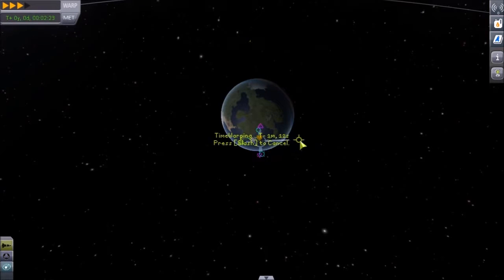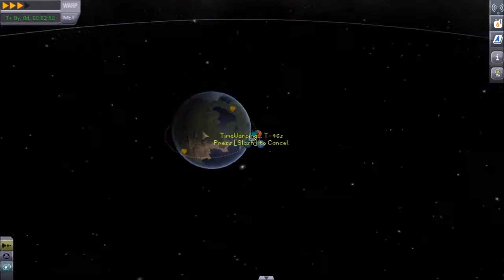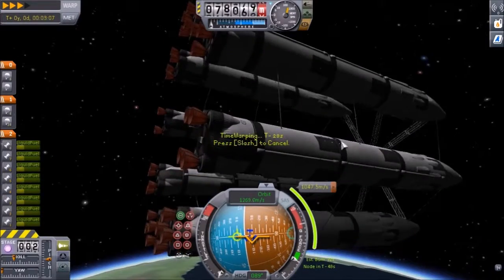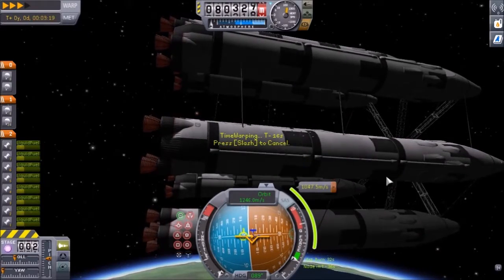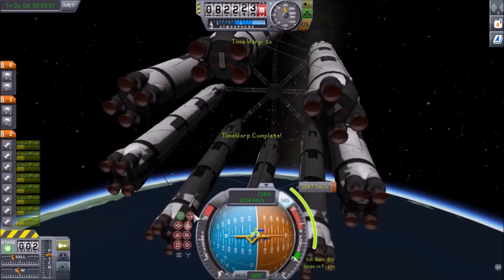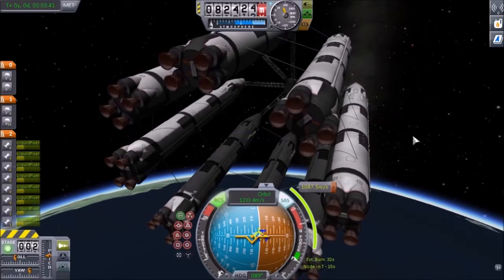Adding a maneuver node just to get into a slight orbit here. The periapsis will still bring us inside the atmosphere. I've got what I think are called burner engines - you can't see them because they're hidden by the fuel pipes, but they're basically RCS that burns rocket fuel instead of monopropellant.